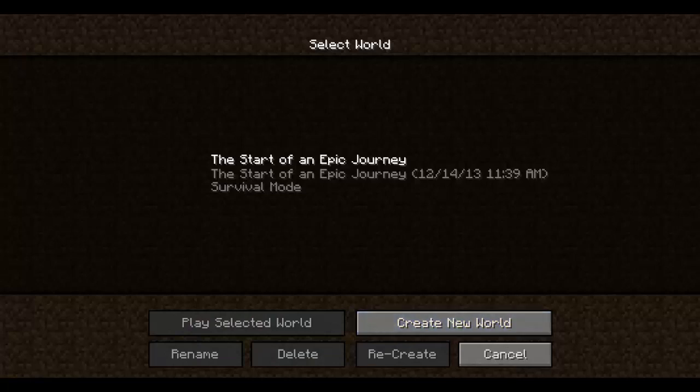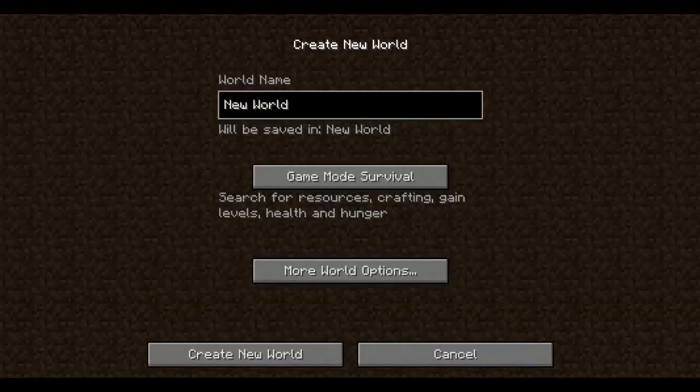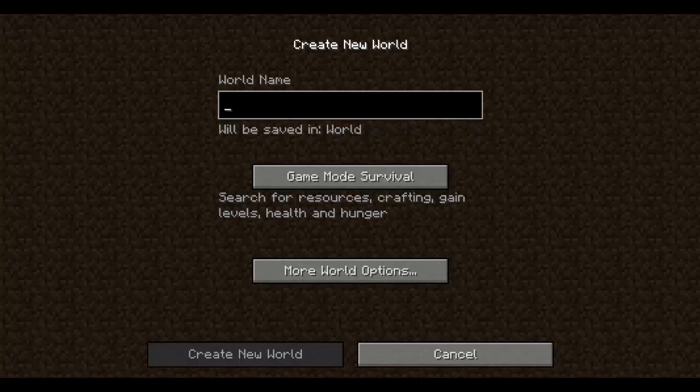If you play on a faction server - if you play on UEMC or any faction server really - you'll probably want to make a vault or a base or something of that sort. I'm going to show you how to make a regular vault here, and then I'm going to show you how to make a cool, upgraded vault next episode.